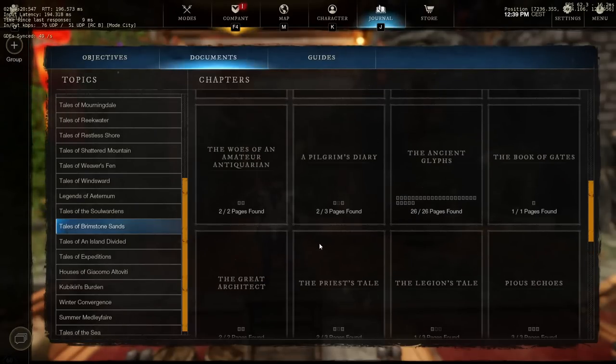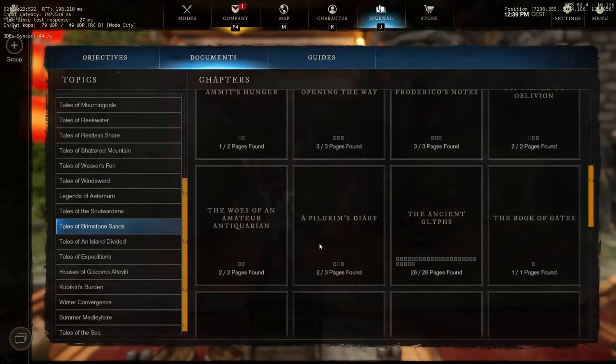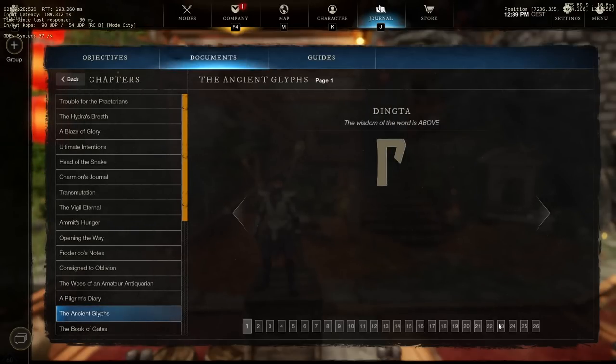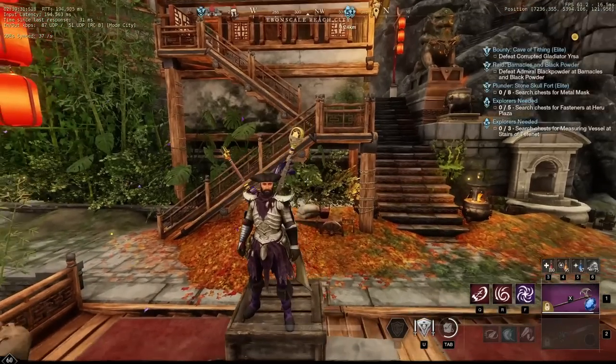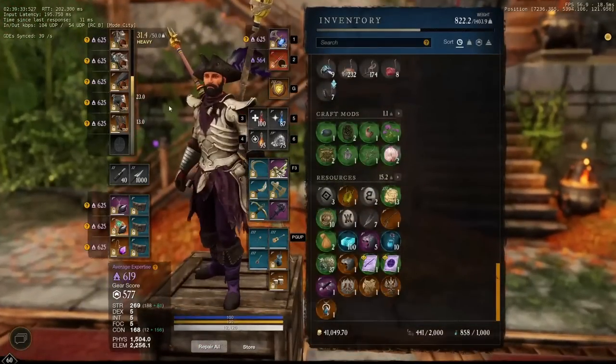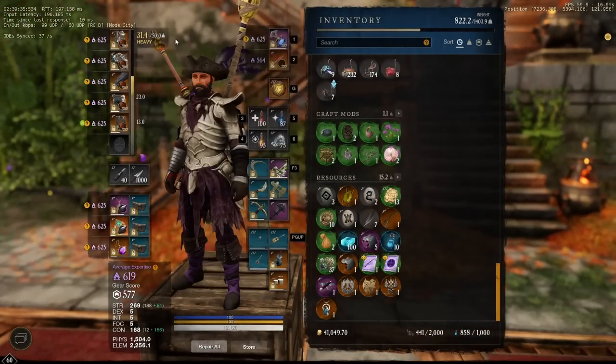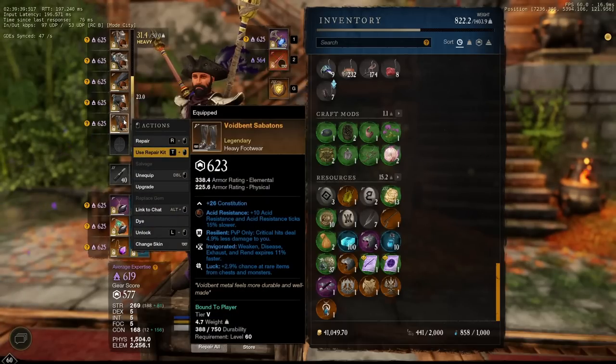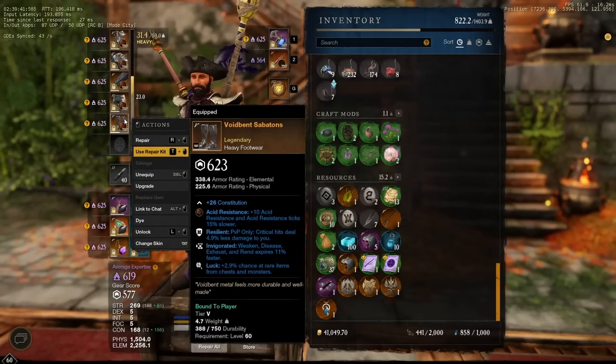Before you start this run you're going to require all the glyphs in the game, so make sure that you have done all the glyphs in Brimstone Sands and collected all of your glyphs so you can unlock the ancient glyph chest. Another thing you're going to require is acid resistance armor, so just use a throwaway armor set like your voidbent armor or any other type of armor and slot in some acid resist.